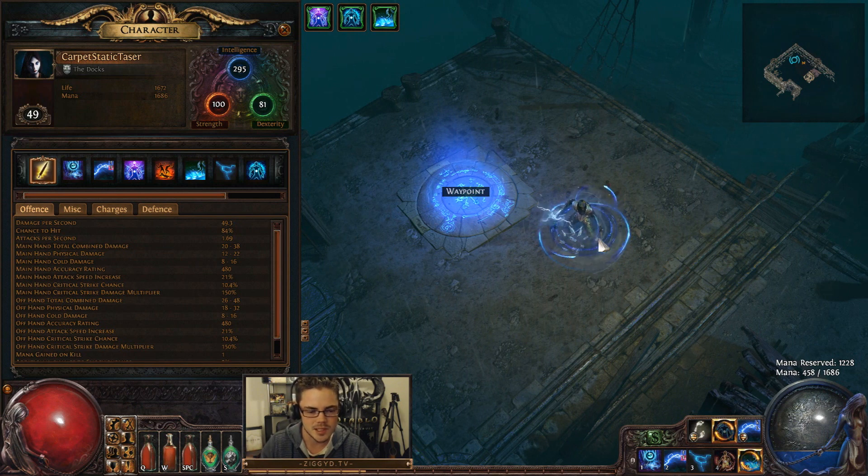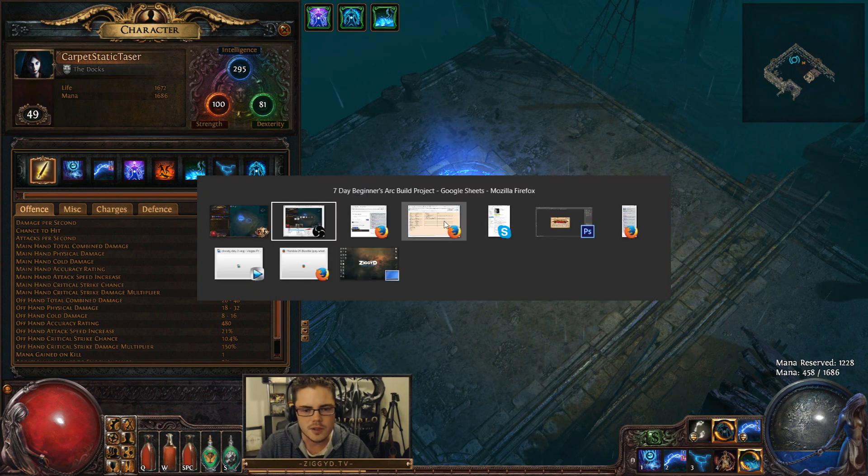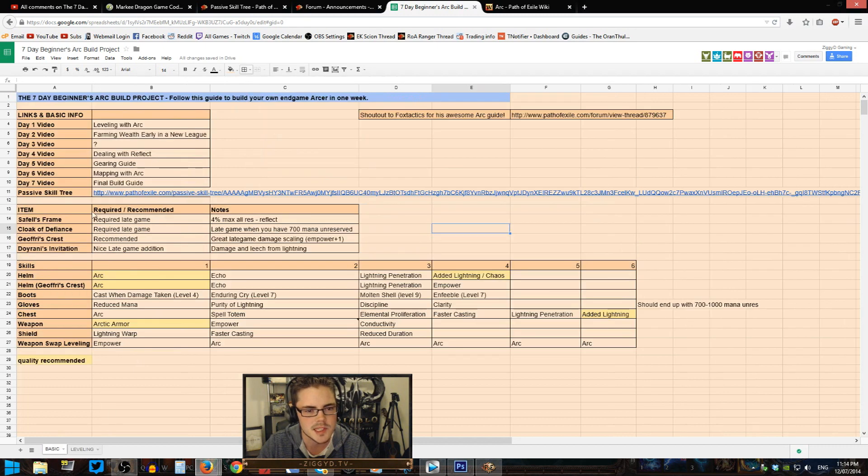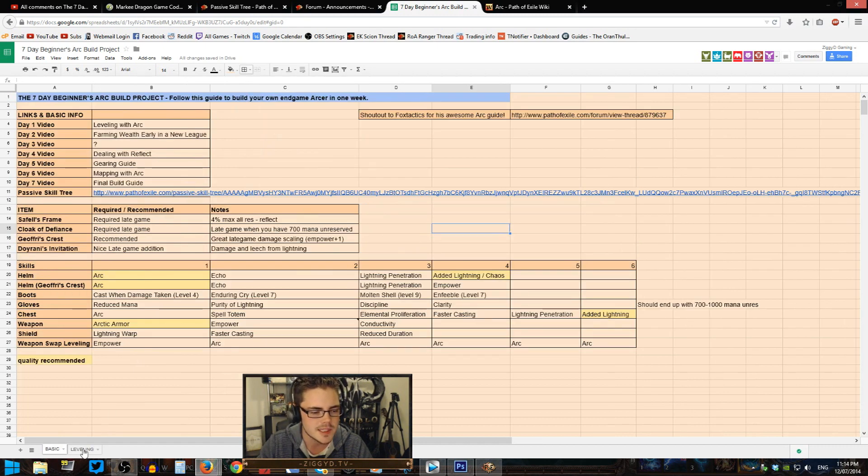I'm currently at level 49 and I've got a pretty good idea of the leveling process now. It's going to be a pretty straight shot into the endgame, and then tomorrow I'll be able to take you guys through getting into endgame and farming yourself up some wealth. If I switch over here, I'll draw your eyes to this new tab I've put on the build project spreadsheet — the leveling tab — where you'll be able to get all the information for this leveling character. I'll add to this as we go as I discover new things.